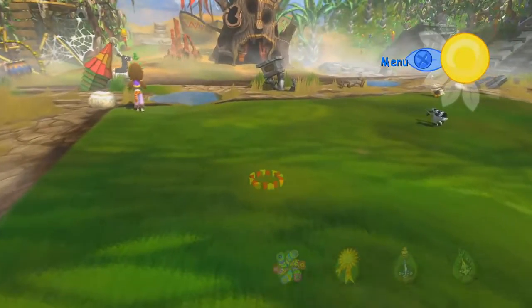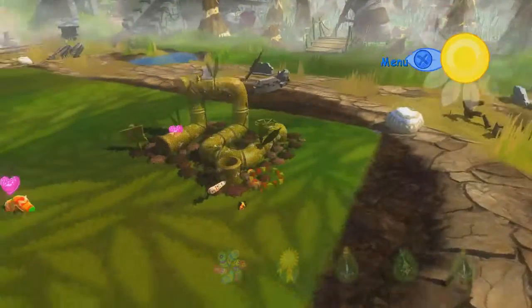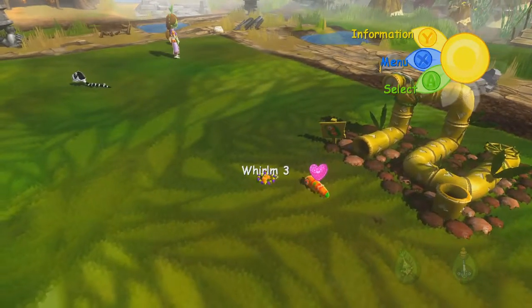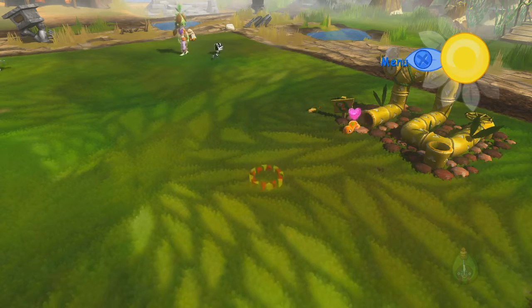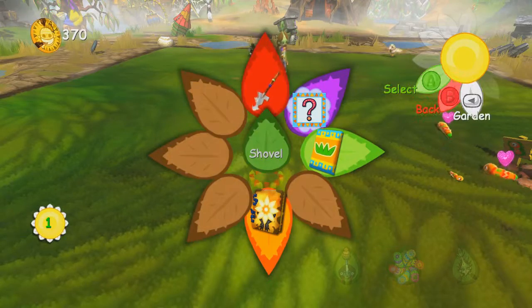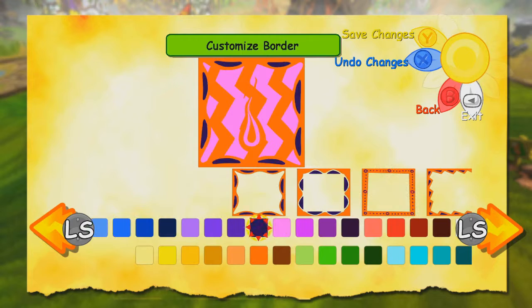Once the introductory stuff is out of the way, we can move on to getting access to the town. The egg has hatched and we've got a little baby one. Now the variants are just going to be different colors of these guys, done by feeding them either plants or seeds. Now we get the label designer — we're still doing the introduction stuff here, so let's change this up a little bit.